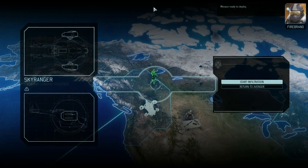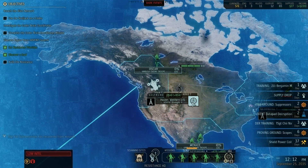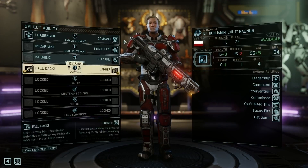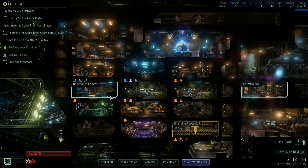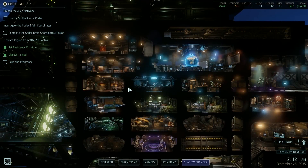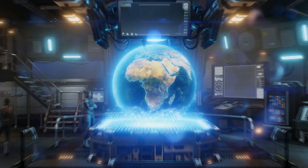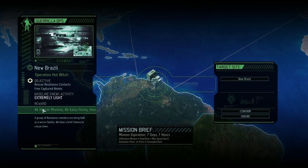Sky Ranger deployed, Menace ready to deploy. There were two rookies in the back that I haven't done anything with yet and there's so much stuff to do. Officer training complete. Somebody told me it might be a better idea to not use my snipers as officers because they're so high DPS — you want to use a low DPS person like a technical who's doing other things. We want the advanced warfare center — shredder training. Let's just pass some time. Seven days, extremely light — reward is a couple of rookies.